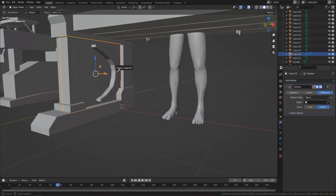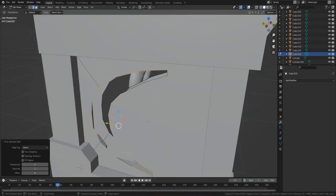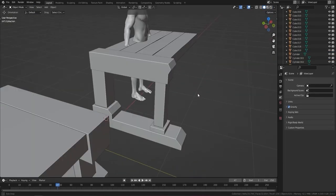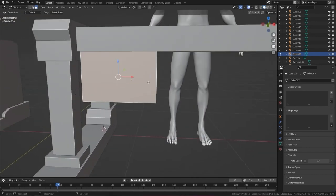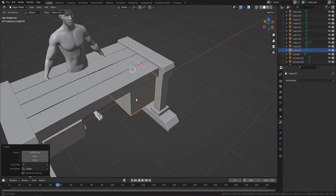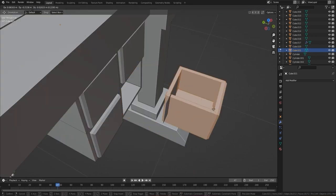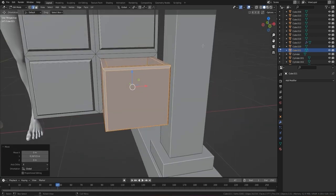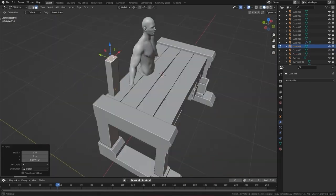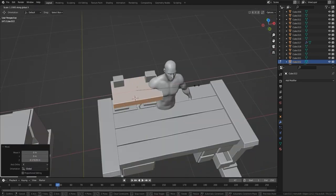I played around with a moon shape on the desk top, booleaned it out, then decided it wasn't looking great and deleted it. Sometimes it's better to carry on with the next part rather than get stuck on a design. I decided to make two drawers, which gave me a better idea of how it would all come together. I also put on my cavities to get a clearer view of the design, and pulled out a drawer slightly to make it look functional.